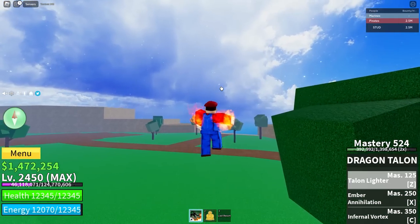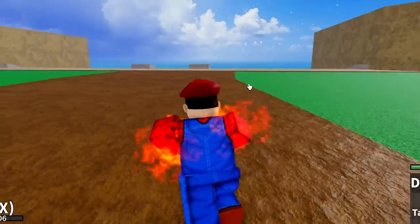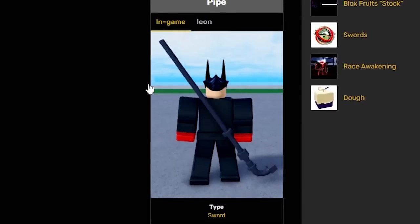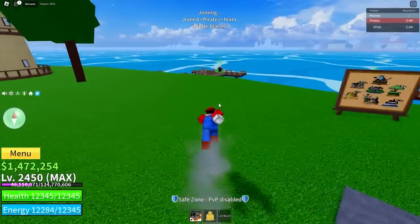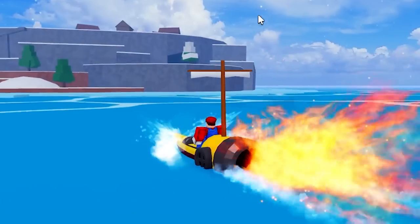Now that we have his outfit, we need to get his weapon. We're gonna head to the first sea to get this weapon for Mario. Oh my gosh, it's like Mario ate one of those white flowers — I've got flames everywhere! The item we're gonna get is the pipe. They literally have the perfect weapon for Mario in Blox Fruits, and it only costs 100,000. We need to head straight to the frozen village to get this pipe.